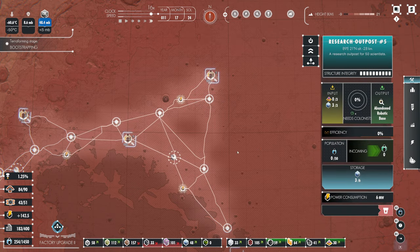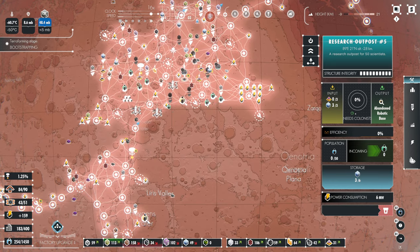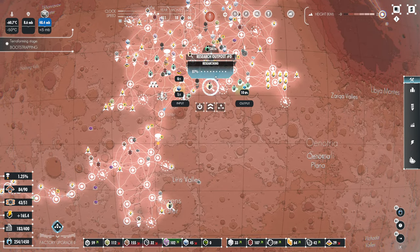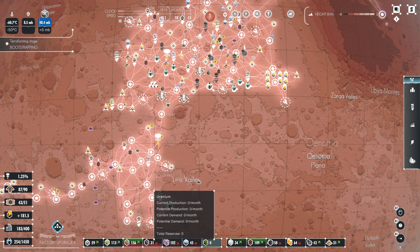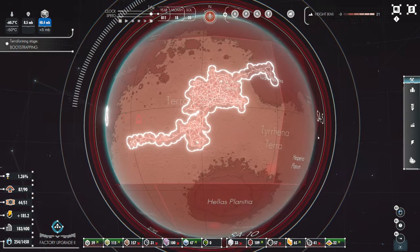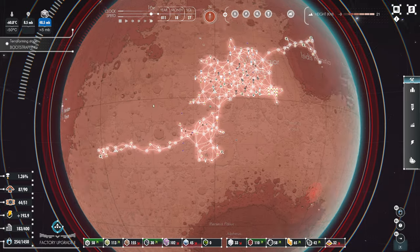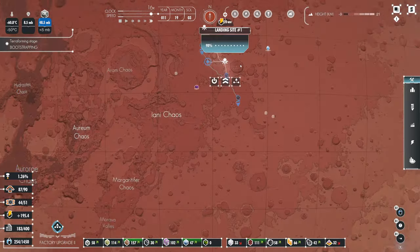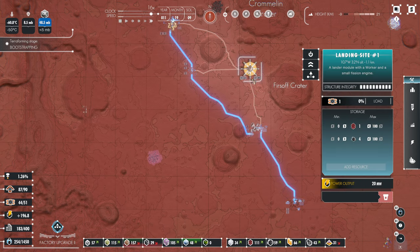We have a couple of research outposts. I'm pretty keen to try and get a couple of these colonists moved across — we've got a lot of colony capability, and that's why we've got two spaceports currently working on shuttling colonists to Earth. Also, we should see if we can try and mine some uranium, even if we don't necessarily want to use it.